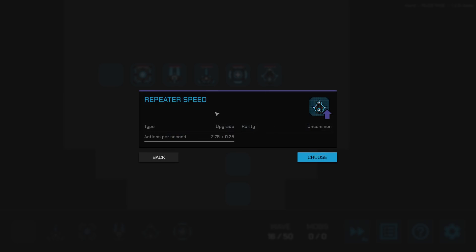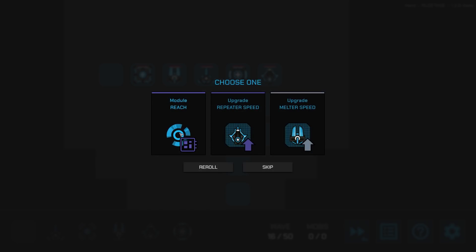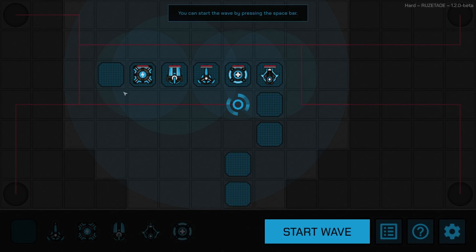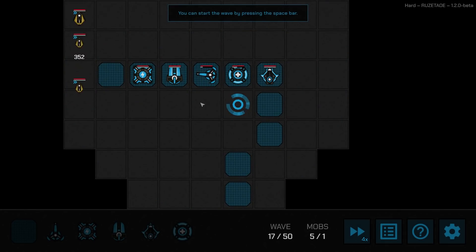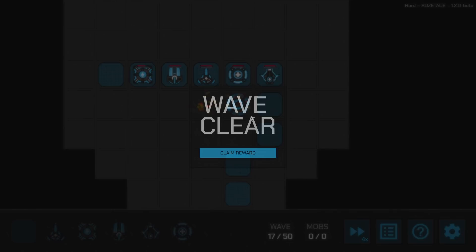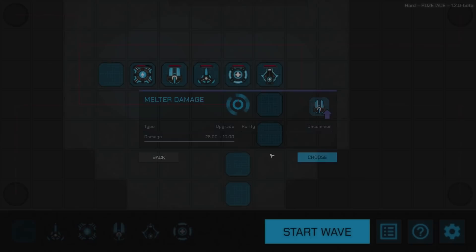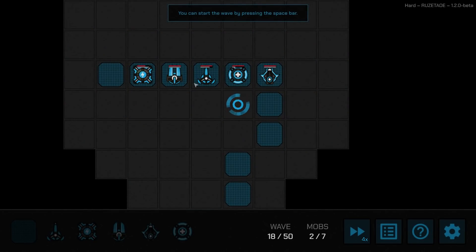Repeater speed is always good. That range bonus — 10% seems too good. Look at the range this sniper has; he can hit everything. They came in fast though — too fast! They got me a little bit. No flawless bonus this time. I can choose melter damage or sniper range again. I'll take the melter damage. I really need sniper damage — that guy's too good and we want to make him even better.